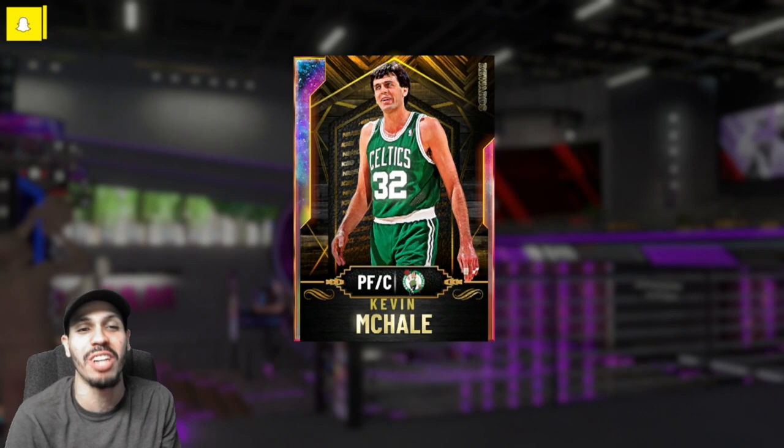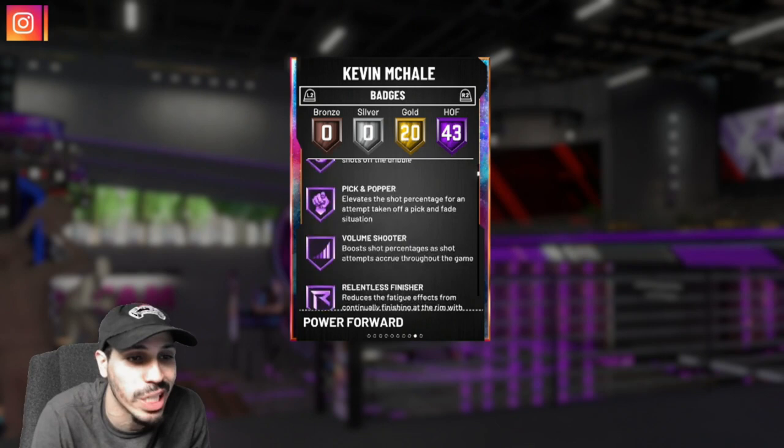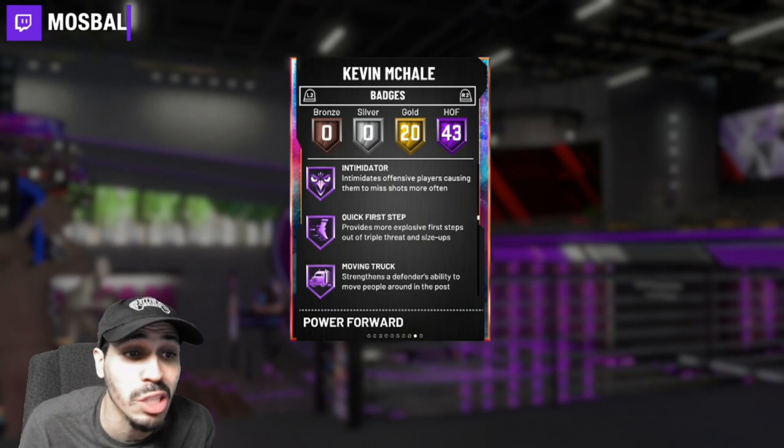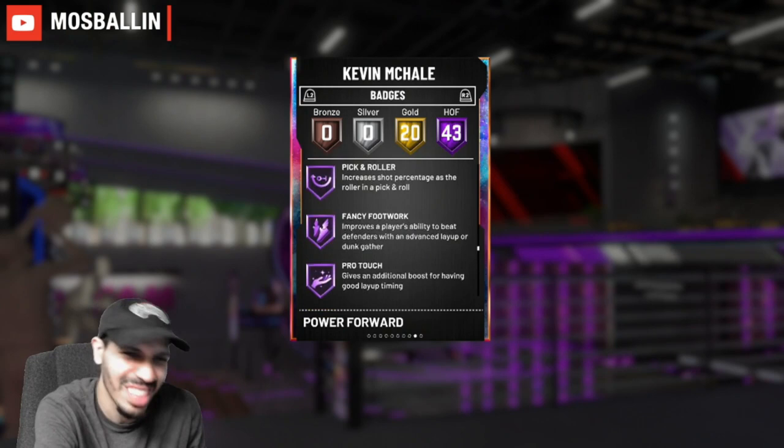It's your boy Most Morning. Today we got Kevin McHale, power forward center, yes 6'10. This guy has 43 Hall of Fame badges. He can shoot, can defend, drop step, quick drop, green machine rim - blah blah blah. He's got Unpluckable - you need to know that. He's got Unpluckable Hall of Fame, just in case you were wondering.